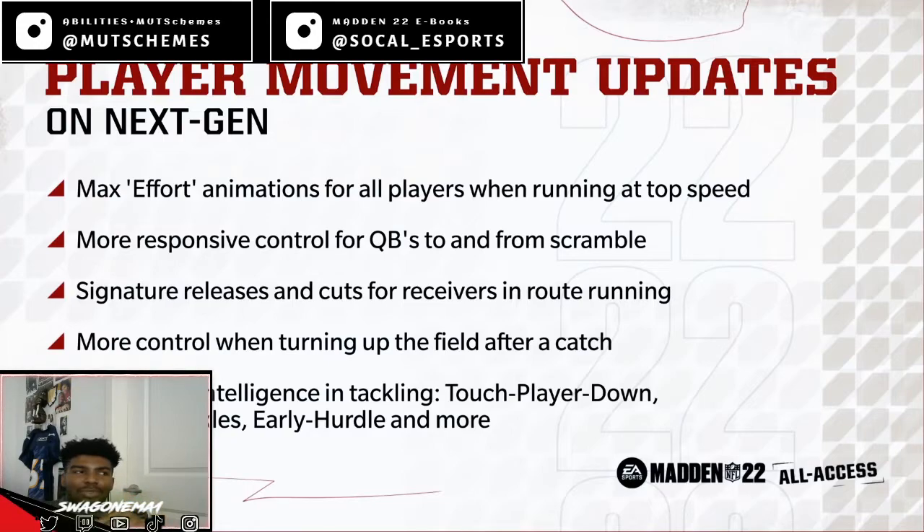Another thing they talked about is more responsive control for QBs to and from scramble mode. There's been a lot of difficulty in Madden with the quarterback on scramble — it takes a while for him to really take off. It sounds like now they're going to make it a bit faster to respond, because in the old game you'd try to take off and it would just be really slow.